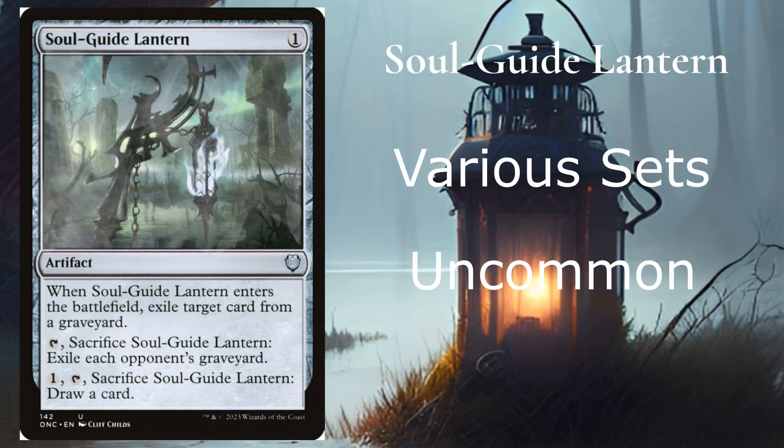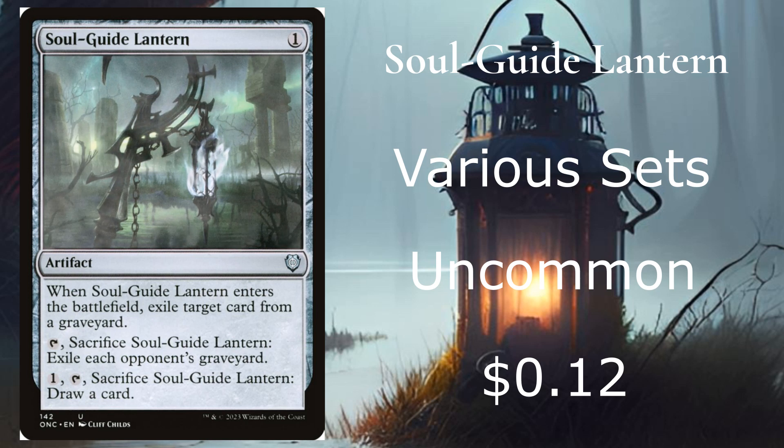At number 7, we have Soul Guide Lantern from various sets. It's an uncommon going for 12 cents on the market. This one is really cool because it only costs 1. When it enters the battlefield, exile a target card from your graveyard. You can also sacrifice the lantern to exile each opponent's graveyard, or sacrifice it and pay 1 to draw a card. I think it can be quite annoying for some people.